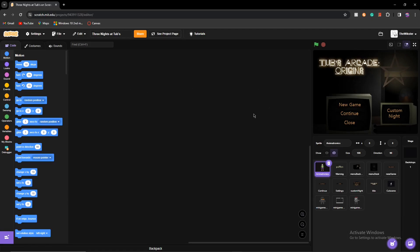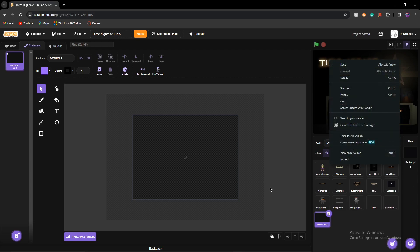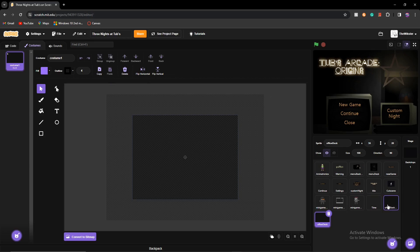In this video I'm going to show you how to make the night system, or how to make different nights show up. We're going to make a brand new sprite called 'time' to show in the top corner, and then another one called 'office background' and another one called 'office desk'. This is going to be a long process because you'll have to draw the background for your office and the desk, so I'll do that and get back to you.